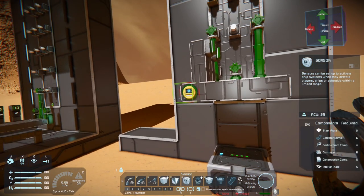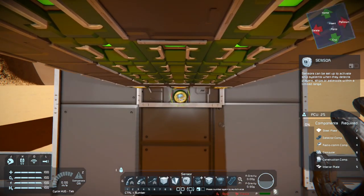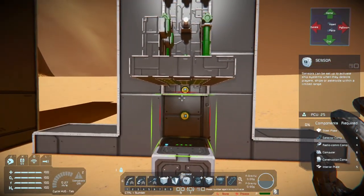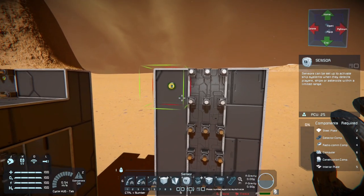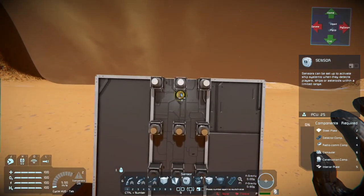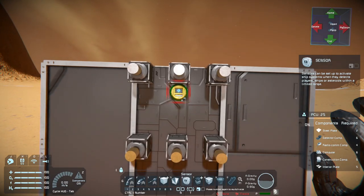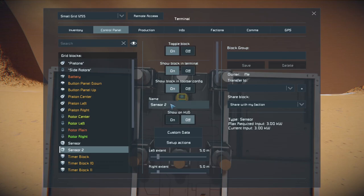Next you want two sensors. One sensor is going to be one block below the elevator platform. The next one is going to be one block below the top center small head for the rotor. We're going to call this sensor top — keep it simple — and the other one sensor bottom.